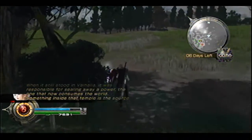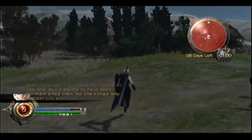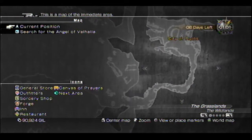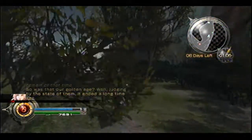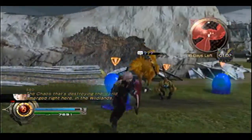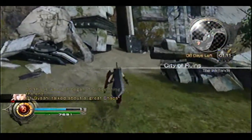So you want to pretty much keep going east from here until you reach that little opening on the side. Once again, I'm just going to avoid battles. Down that path is the City of Ruins. You'll see some people on chocobos — that's how you know you can talk to this guy, and he'll tell you to watch out for a chocobo eater.